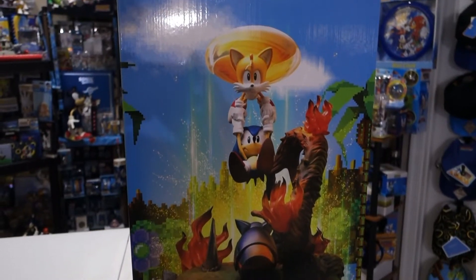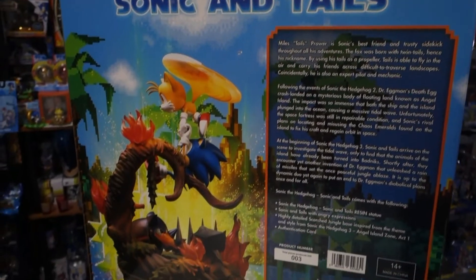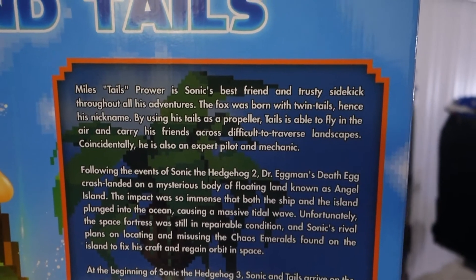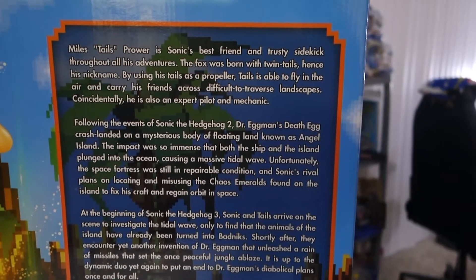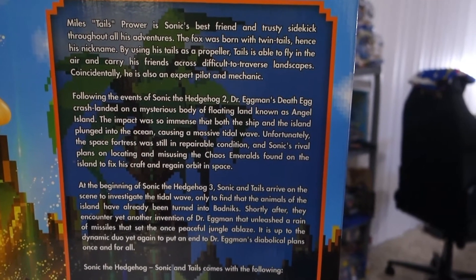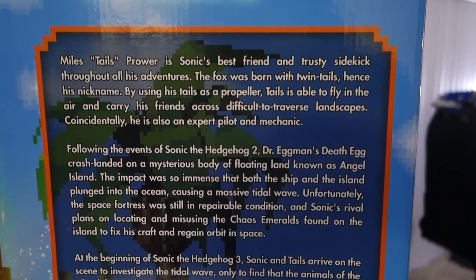Here's the side of the box. It shows a different view of the figure. On the back of the box here we have another view of the figure as well as a little story. We've got Miles Tails Prower, Sonic's best friend and trusty sidekick throughout all his adventures. The fox was born with twin tails, hence his nickname. By using his tails as a propeller, Tails is able to fly into the air and carry his friends across difficult to traverse landscapes. Coincidentally, he is also an expert pilot and mechanic.